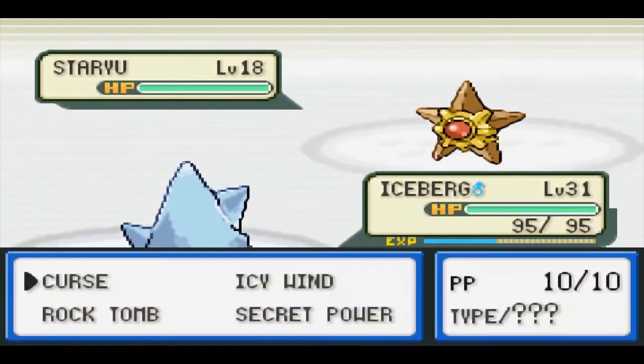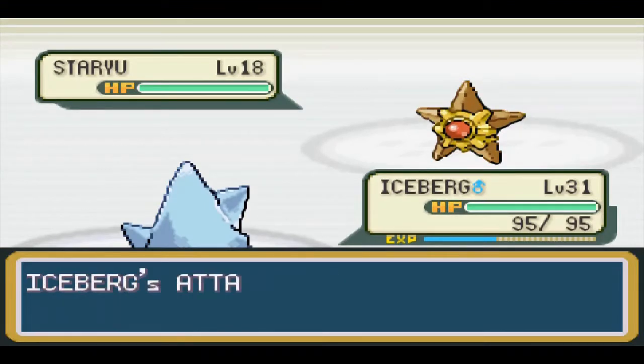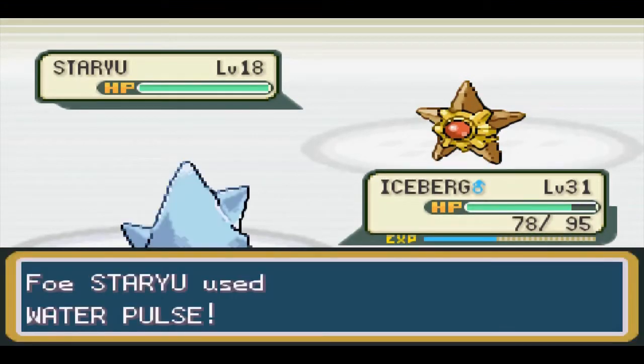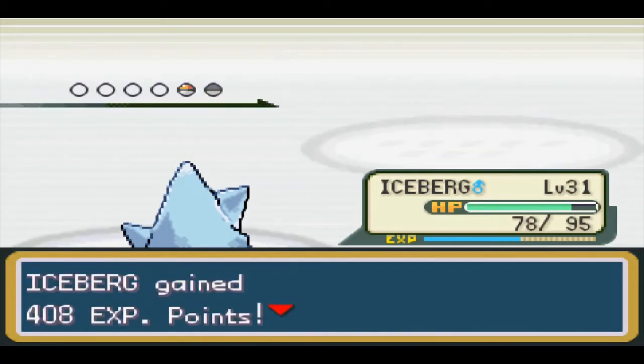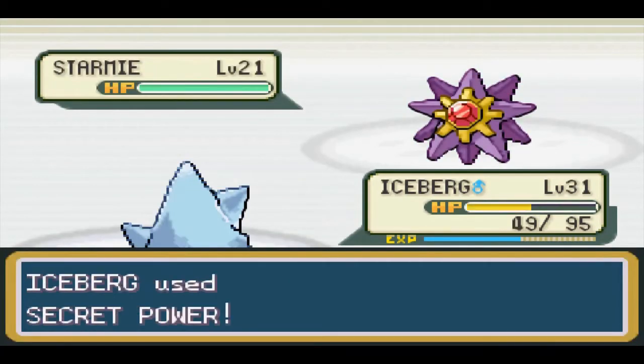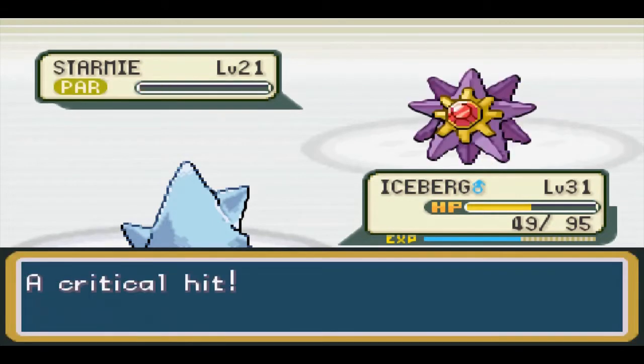Can I be honest with you all? I was expecting Misty to be a brick wall for us, but Bergmite's Secret Power hits like a truck. I'm investing all of my EVs into HP and special attack, so my attack is just coming off of my raw power, and it was surprisingly enough.